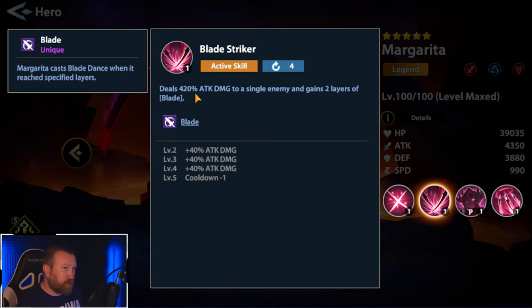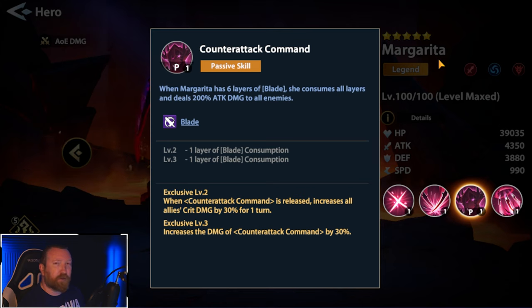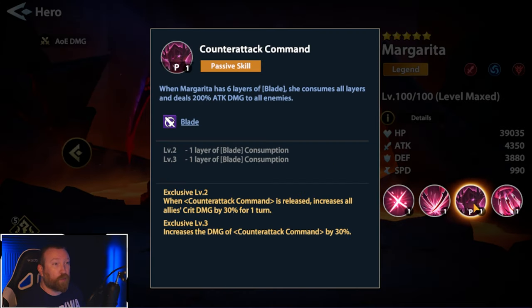The whole point of her is to stack up those blade stacks so she can do additional damage. Blade Striker is a pretty strong single target damage ability. Her passive skill is Counter Attack Command. When Margarita — I just realized her name is Margarita, not Margarit — has six layers of blade, she consumes all layers and deals 200% attack damage to all enemies. As you level the skill up, it only requires four layers, which means between her two skills she can get there pretty quickly.